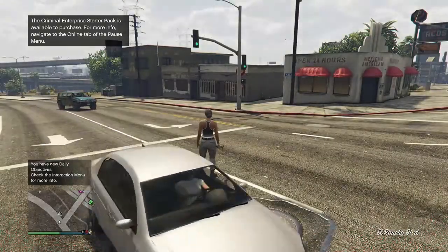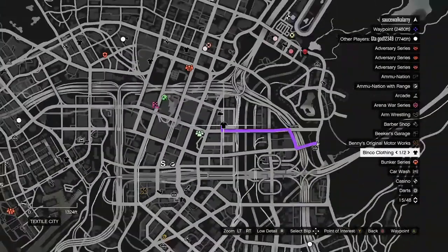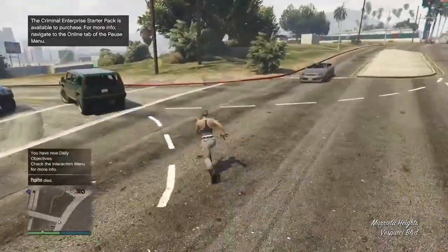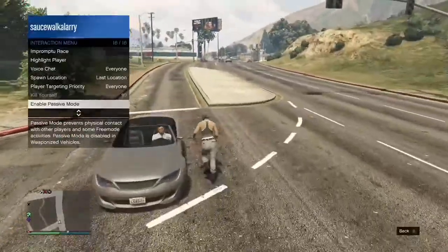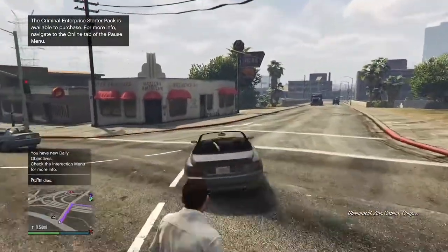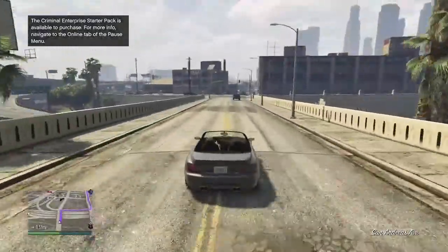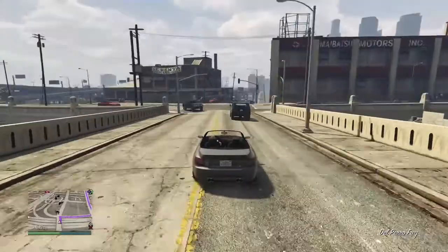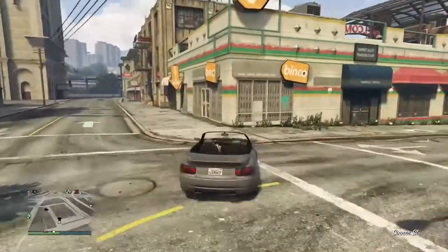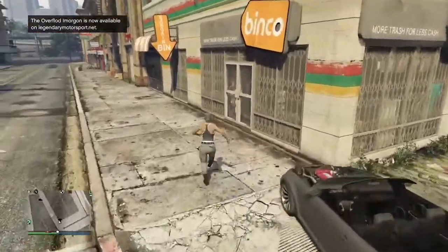When you get spawned inside your session, the first thing you want to do is open up your map to check if there are any clothing stores in your session. If you see any clothing stores, go ahead and make your way over to any of them. If you don't see any clothing stores, just switch sessions or find a new session — the clothing stores are going to be inside your new session.